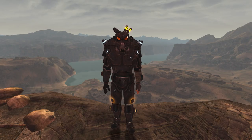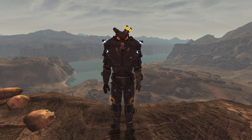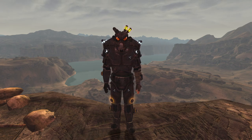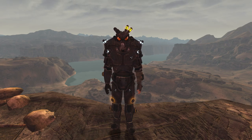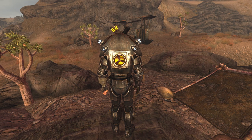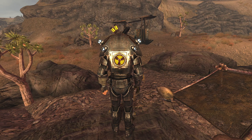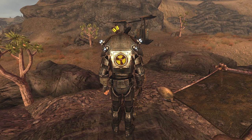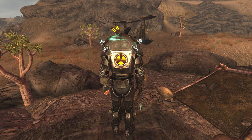The armour has a decrease in DT from 28 to 26, as well as the helmet having a decrease in DT from 8 to 6. The helmet however has higher armour health from 75 to 100. The armour also grants different bonuses than the Remnants version, providing a bonus of 10 into Energy Weapons as well as 20 into Rad Resistance. The helmet also grants 5 into Rad Resistance, however comes at the cost of 1 into Charisma. The armour has a decrease in weight from 45 to 35.